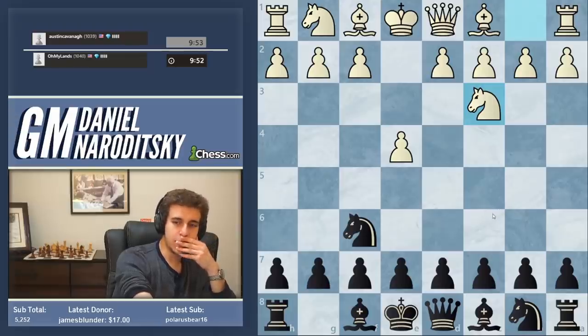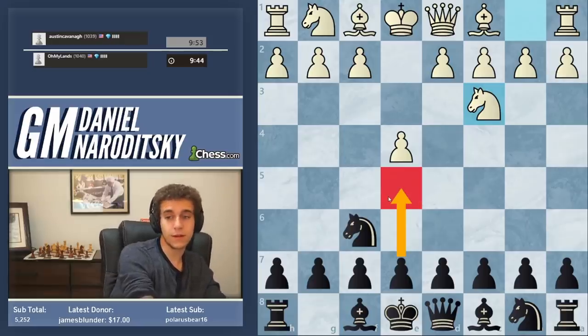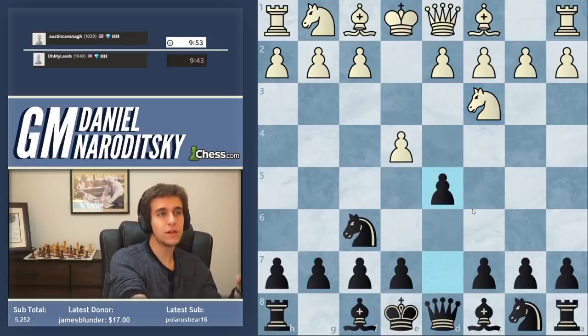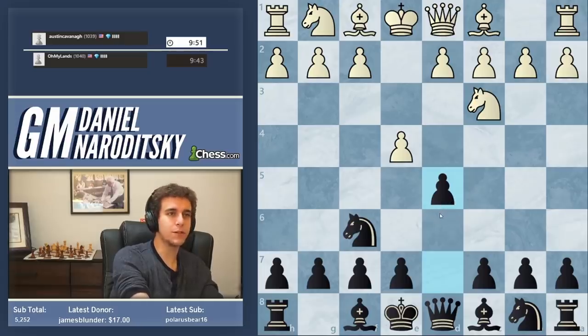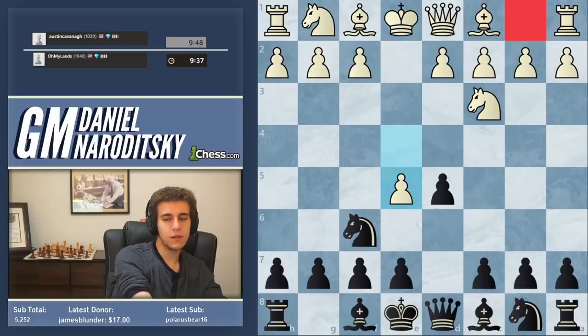Knight c3. Now the proper Alokine way to play here is not e5, which transposes into the Vienna — you could do that — but actually d5. You might think, isn't this the Scandi? Well, it's a really good Scandi because if white trades everything on d5, he no longer will have a b1 knight to put on c3. So it's an improved version — this equalizes, e5 is the main line.